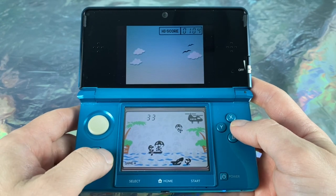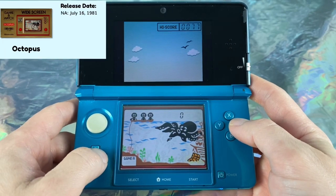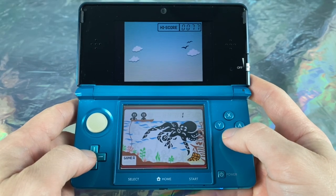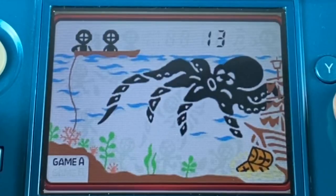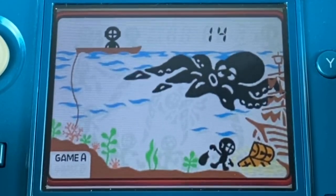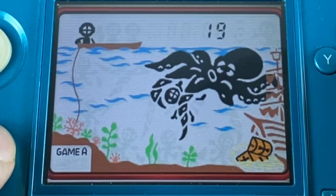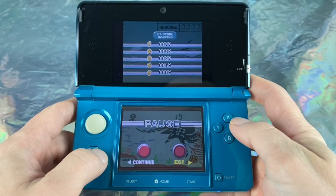If you miss three parachuters, the shark gets them and it's game over. The next game is Octopus, released only in North America on July 16th, 1981. The object is you are a deep-sea diver who has to reach the bottom of the ocean from your boat and collect treasure underneath the octopus. The octopus has tentacles, and if one reaches you, it's game over — the octopus grabs you and you are gone.